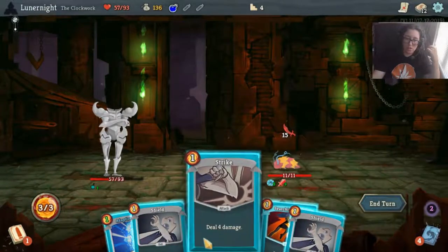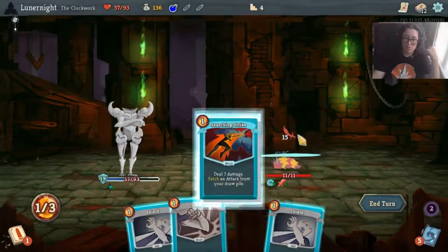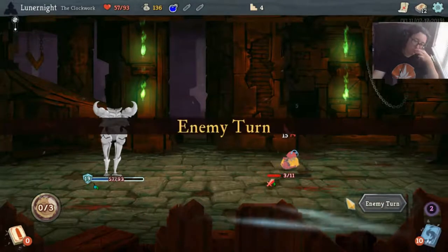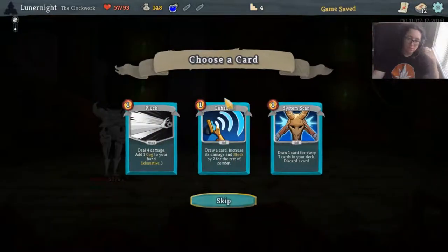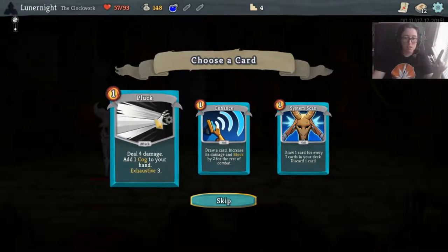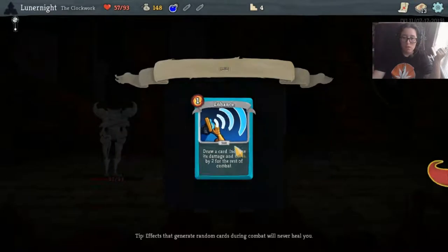I think I could just kill you, but just in case... yeah, I could have just killed you. But it's okay. You have a lot of strength for a tiny thing. Draw a card, increase its damage and block by two for the rest of combat - I really like that. Also cogs are zero-cost cards. I really want Enhance.